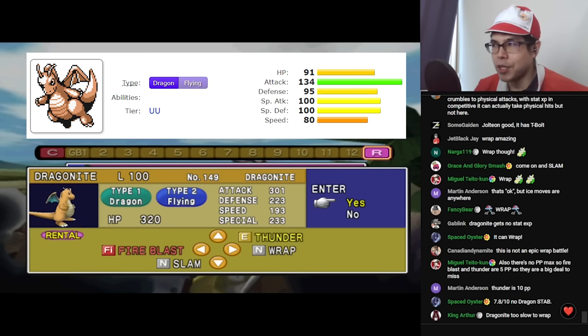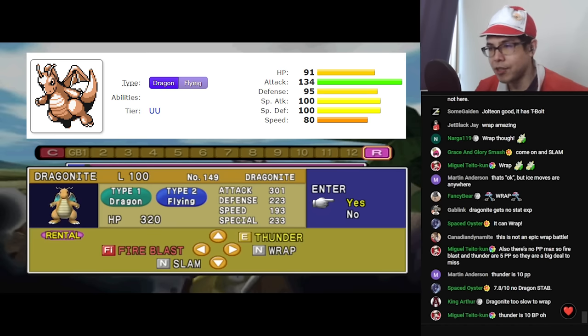Dragonite has a colossal 600 BST! And these moves... Outrage obviously did not exist yet, so don't expect to be going on a rampage. Wrap can be okay, but there are better wrappers than Dragonite. Don't let this guy near the mic.